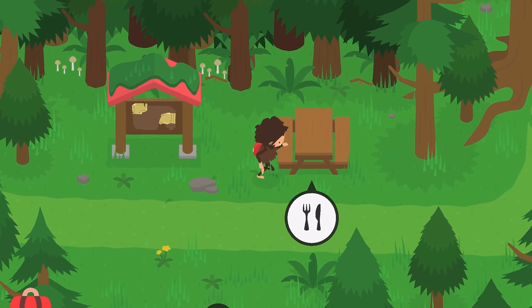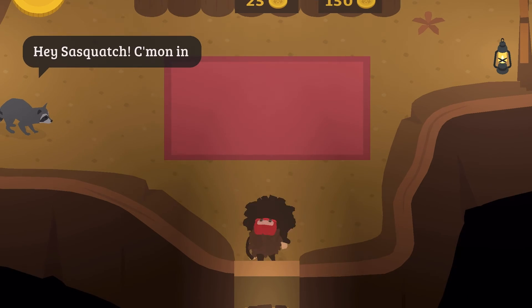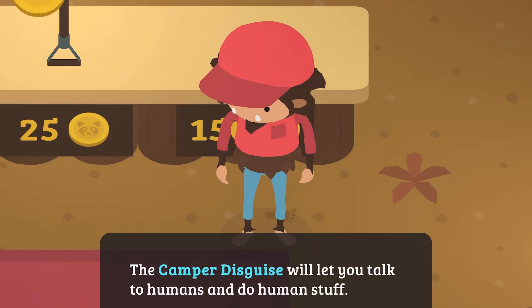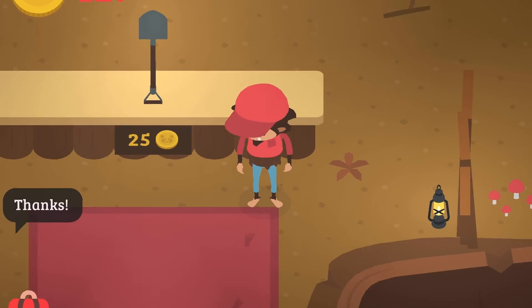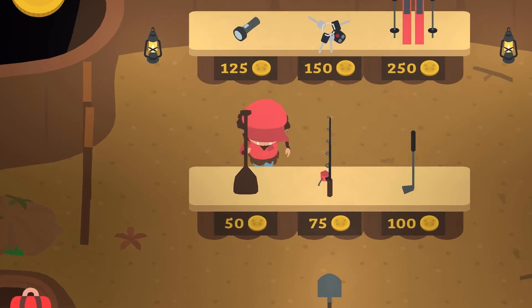If you have 150 coins, you should really get the camper disguise once you're teleported back home. The camper disguise will let every other camper think that you're a human, but it won't fool the ranger.